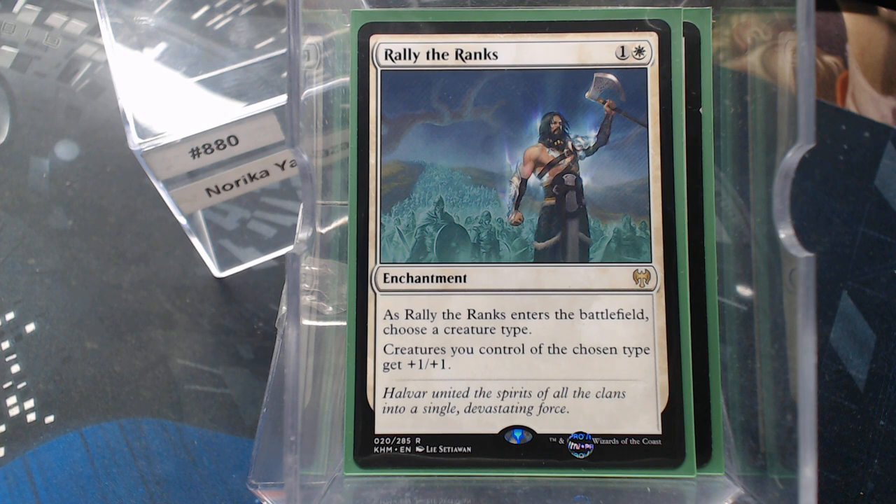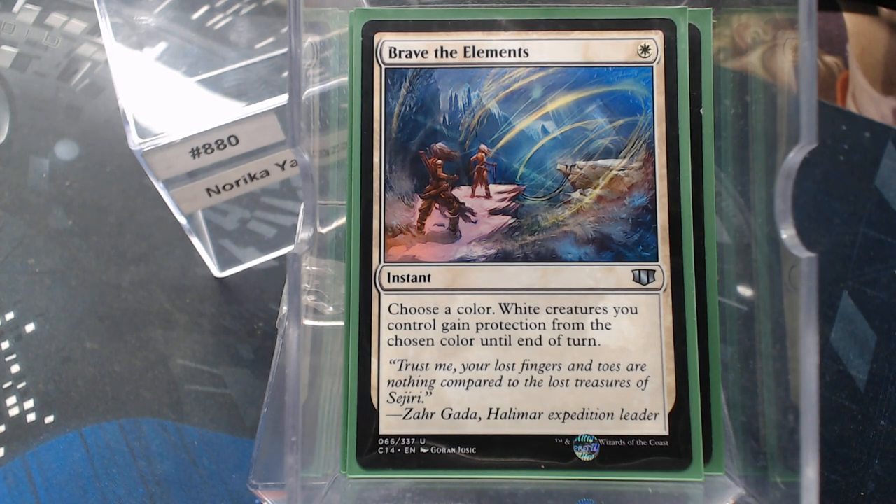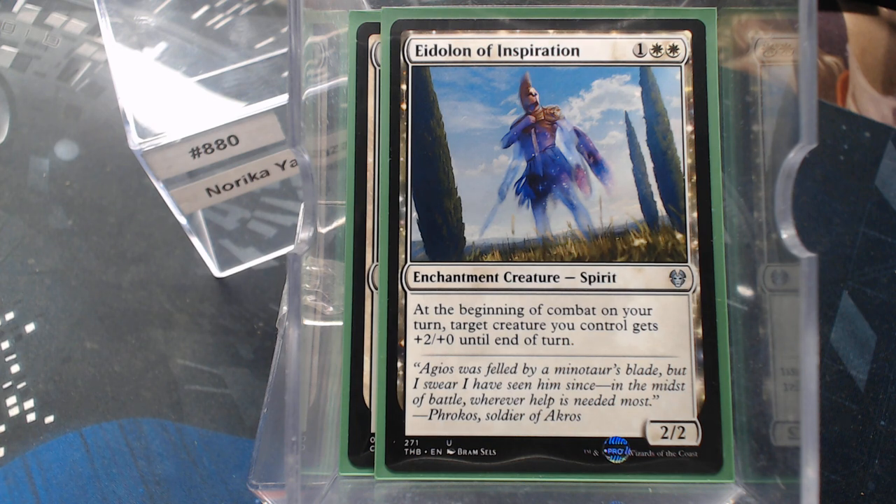Rally the Ranks is a fairly decent enchantment for the deck — choosing Samurais, they're going to get plus one, and it's an enchantment. Bravely Elements is good offensively or defensively. The Eidolon of Inspiration — during combat on your turn, the entire creature team gets plus two, plus zero. Now this is an enchantment creature, so if it dies, our commander will let us play it again. I know there are smarter ways to build a deck — there are enchantments that sacrifice to do the thing, like the one where you skip three cards and draw seven — but this is kind of fun.